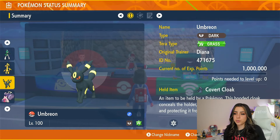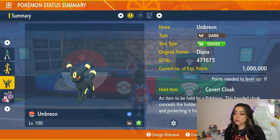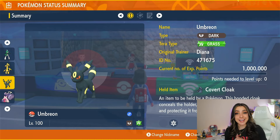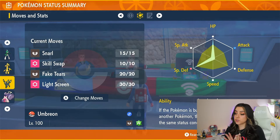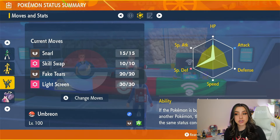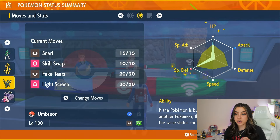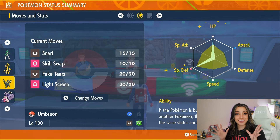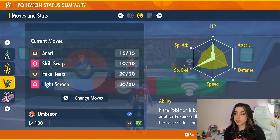Moving on to our support Pokemon, the first option is good old reliable Umbreon, which is of course a pure Dark type. The Tera type for support Pokemon doesn't matter since you're typically not going to be Terastallizing them. Covert Cloak is going to be the held item for Umbreon, which means it's not going to take any secondary effects from any moves, like a flinch for example. For its EV spread, it is going to be full HP and full Special Defense with a Special Defense nature, and it has the ability Synchronize. Moveset-wise, we have Snarl, Skill Swap, Fake Tears, and Light Screen. Snarl is going to lower Empoleon's Special Attack — and I know what you're thinking, why would you have that if it has Competitive? That's where Skill Swap comes in handy, because you're going to swap the abilities so you don't have to deal with Competitive. Fake Tears is there to lower Empoleon's Special Defense, and Light Screen is there to help you and your team survive more hits since Empoleon is going to be hitting pretty hard.